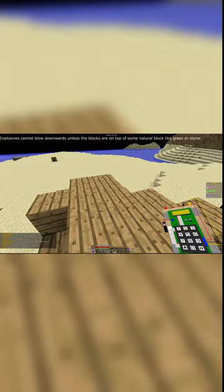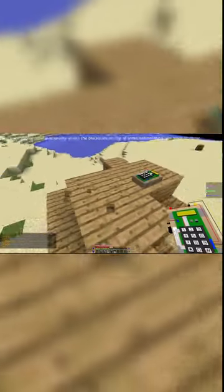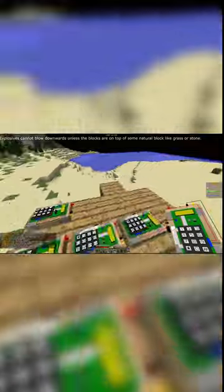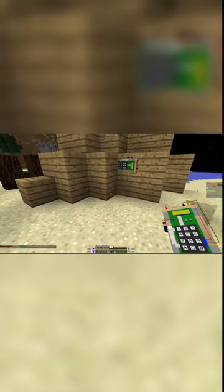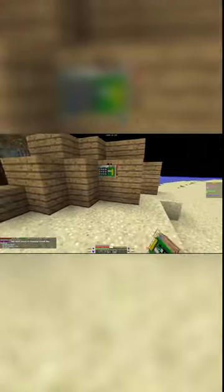Resource piles will regenerate after some time. Explosives cannot blow downwards unless the blocks are on top of some natural block like grass or stone. Here is another quick example: this block will get destroyed because it has a natural block directly below it.